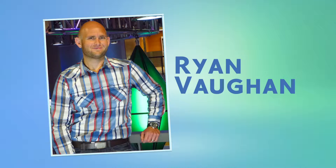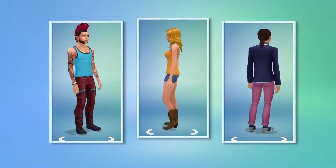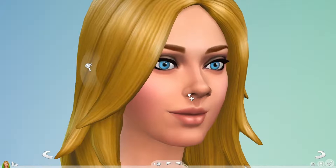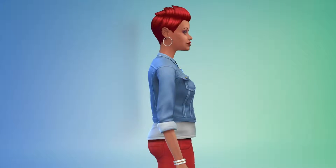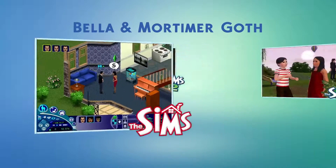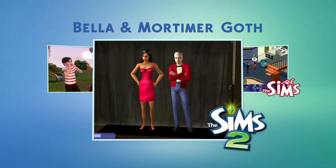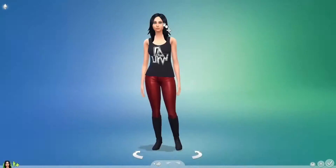I'm Ryan Vaughn, a producer on The Sims 4, and I want to give you a deeper look at Create-A-Sim. We've completely reinvented our technology so that Create-A-Sim is tactile, more intuitive, and much more powerful. I'm going to create Bella and Mortimer Goth, two of my favorite Sims of all time. We've seen them at different ages throughout Sims history, but let's see what they look like in The Sims 4.